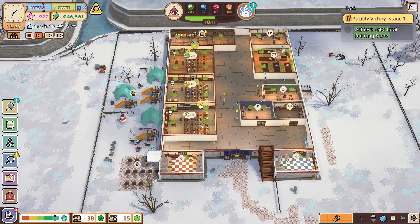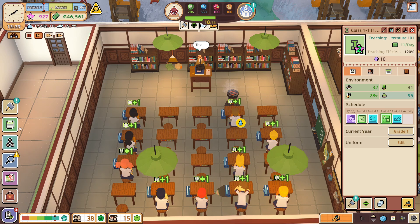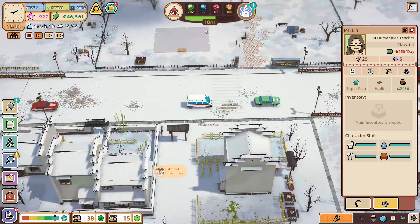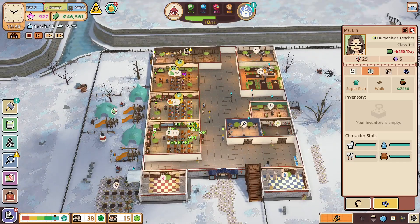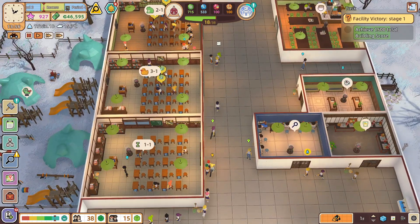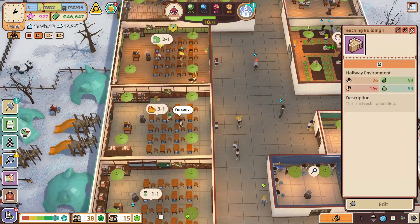Since this is a school simulator, we have to teach our students well. You build the classrooms, you set up their courses, you manage the teachers and also manage the communities where the students come from. You have to make sure they graduate by teaching them the proper things. Every student from different communities wants to graduate in different aspects, and there are little interactions with them as well.